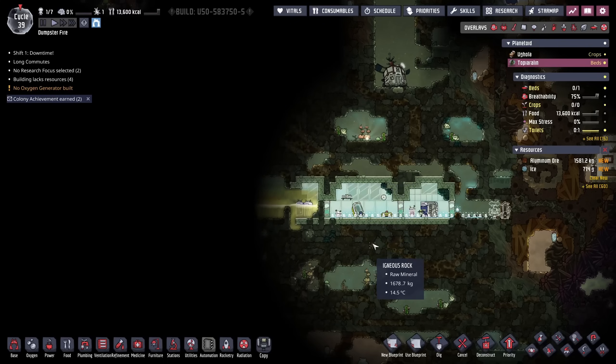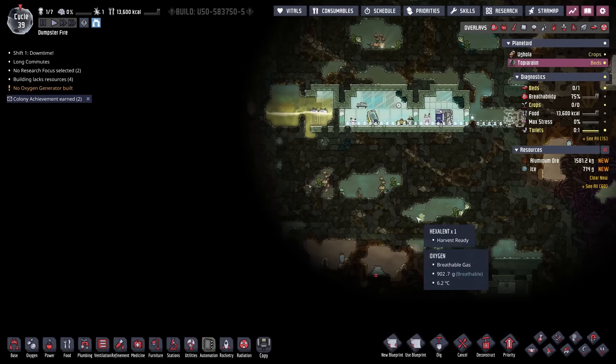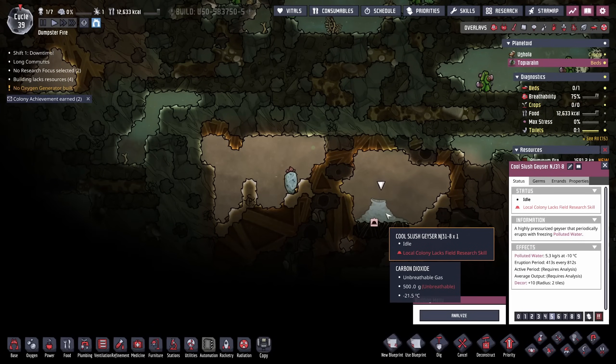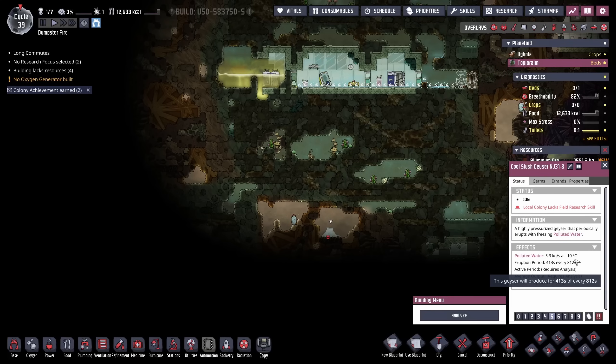There it is — hello, gorgeous! Unfortunately, it is minus 10°C polluted water, but it's something. But remember, if we don't get access to something that can give us sand it doesn't matter, because you can't put polluted water through an electrolyzer.